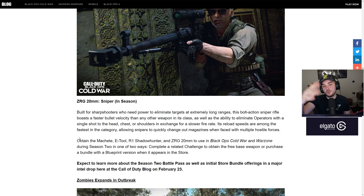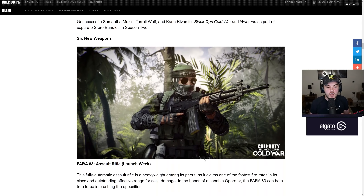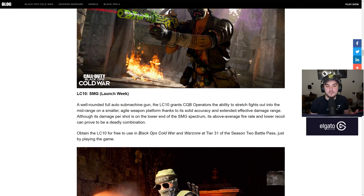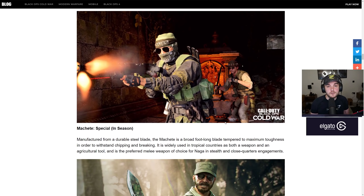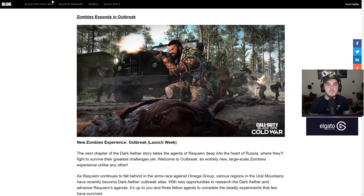You can obtain all these weapons throughout the season the same way as before — either buy the blueprint or complete a challenge to unlock the weapon. The FARA 83 is unlocked at level 15 of the Season 2 battle pass, and the LC10 is at tier 31, so they're pretty easy to unlock and completely free to everyone who plays the game, which is always a nice thing.